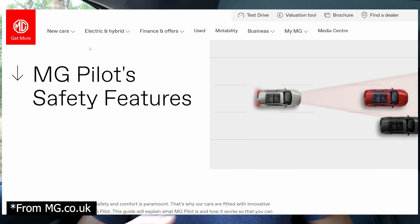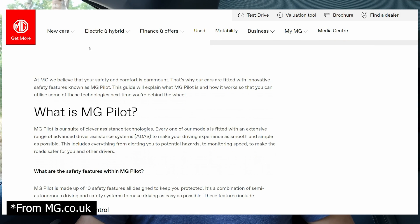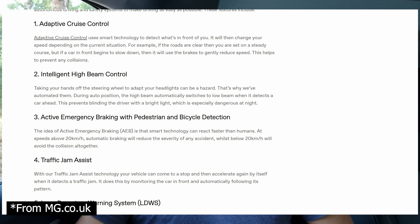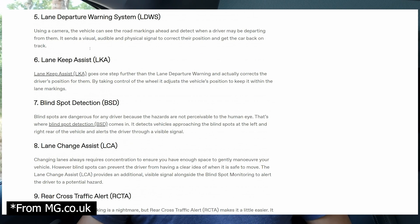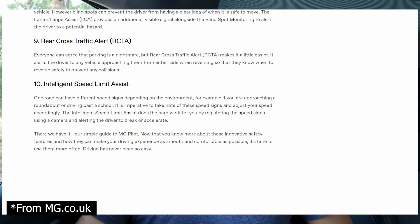In this video we're going to cover four distinct sections. First we'll talk about what MG Pilot actually is in relation to both lane keep assist and adaptive cruise control, and how that relates to the five levels of autonomous driving. Then I'll show you how to enable it in the center console, how it works in real life on the road, and finally we'll discuss whether it's better to use lane keep assist or MG Pilot and the advantages and disadvantages of both.